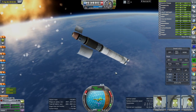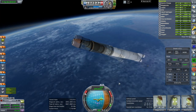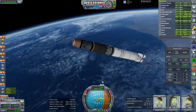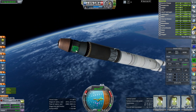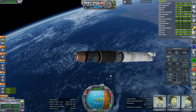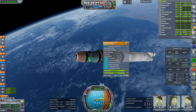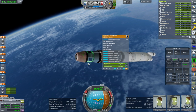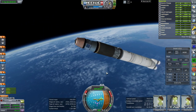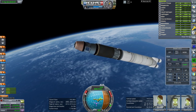Launch escape system separation — that happens nice and cleanly now, as you can see. With the previous service module the adapter actually covered the solar panels, but there's no particular need for that, and this actually might reduce the probability that they'll be hurt by the adapter and end up broken in orbit.